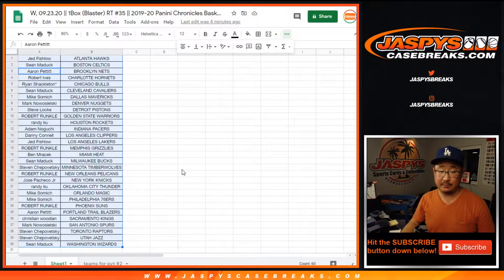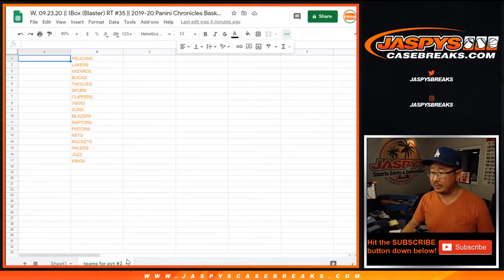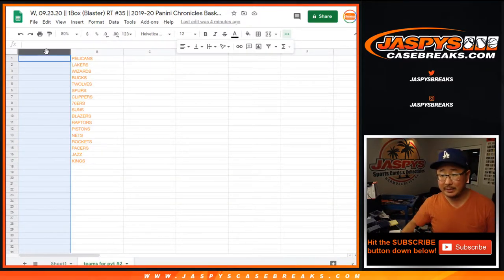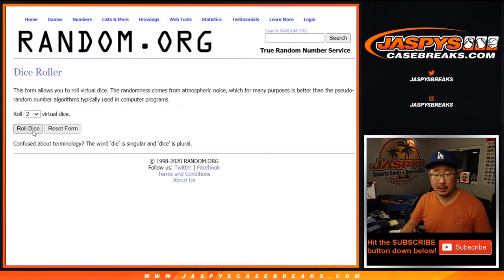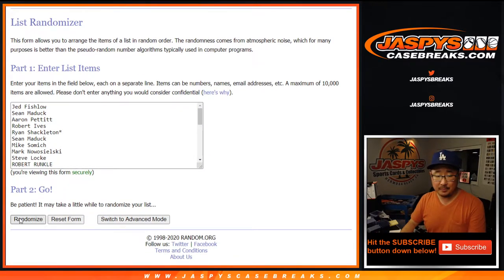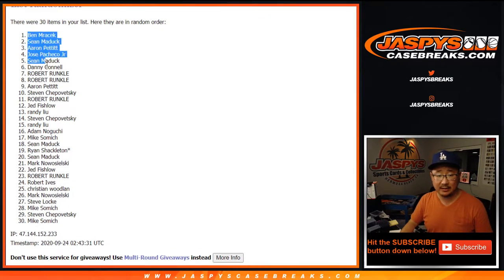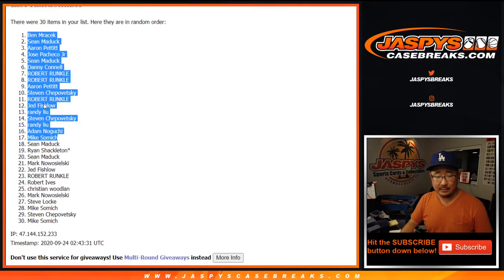Now let's see who's going to win those teams. So from Jed down to Sean, and everybody in between has a shot at all of these teams for Pick Your Team 2 right here. So we're only randomizing your names as we've always done. I'm going to just line you up with the team. Let's roll it. Let's randomize that list three times. Three times right there. So from 18 down to 30 - sorry, guys, we'll get them next time. But the top 17 from Ben down to Samich and everybody in between, congrats to you.